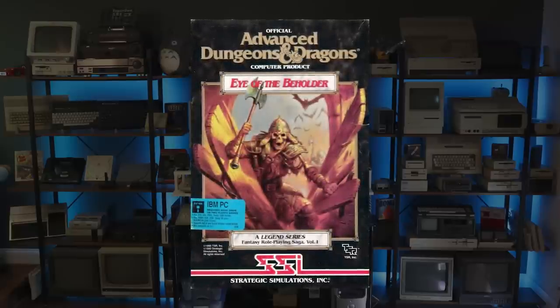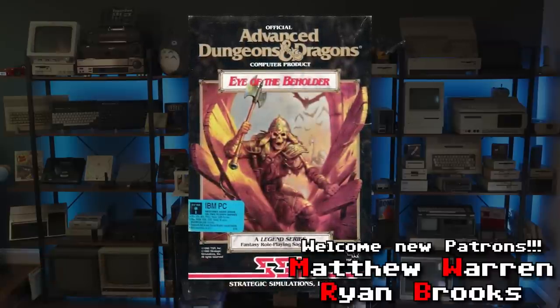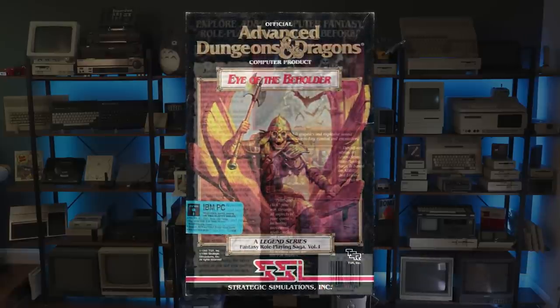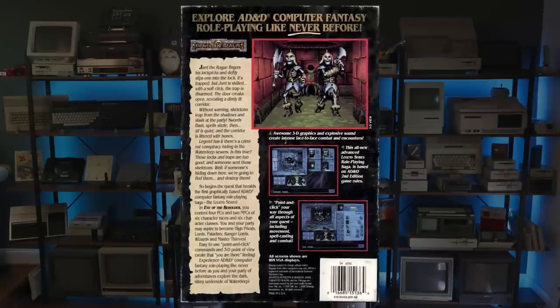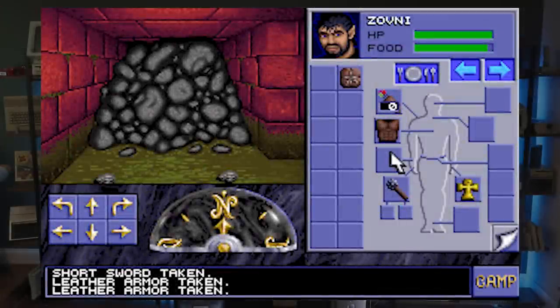Eye of the Beholder is a much-loved RPG from the Advanced Dungeons & Dragons franchise. Developed by Westwood and published by SSI in 1991, the game was initially released for DOS PCs and supported CGA, EGA, and VGA graphics in addition to AdLib and Sound Blaster cards. The game was later ported to the Amiga, NEC's PC-98, Sega CD, and Super Nintendo.